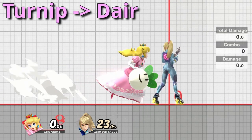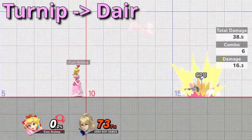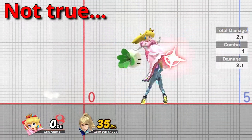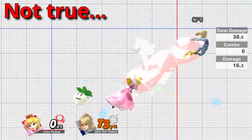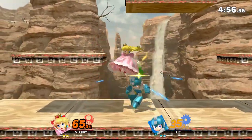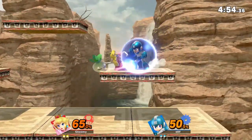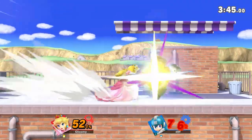Here is one special approach option that I have to mention, and this is throwing a turnip at your opponent and then catching it with a down air. This is absolutely not a true combo, but it is quite easy to do and the opponent is going to have to pick an option to escape it or else they're going to take a ton of damage. This is something that I think you should absolutely try when playing Peach — it is a great way to start an interaction that is most likely going to end in your favor.